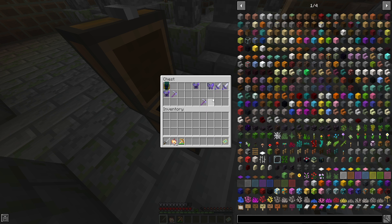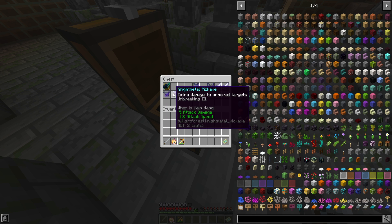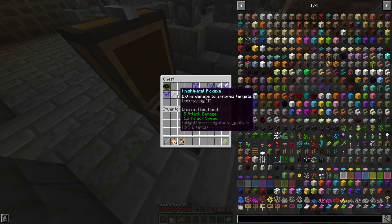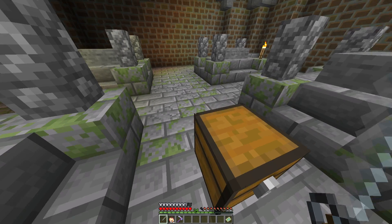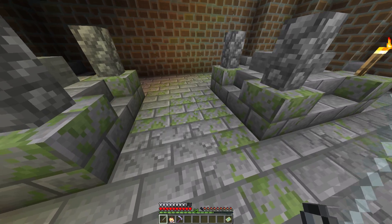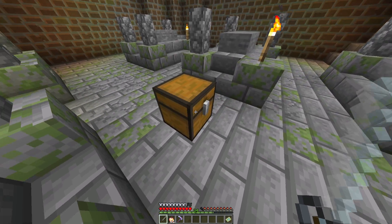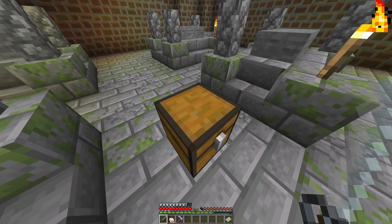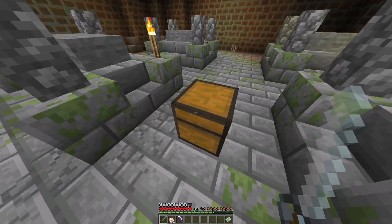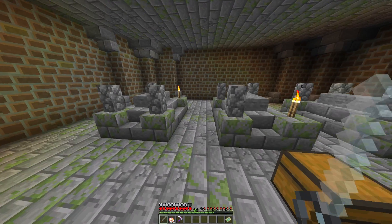We also have some phantom helmets and chest plates, some swords, and two pickaxes which look very unique. I'm actually going to use one instead of our current pickaxe — let's grab the efficiency one. So the treasure, once you've killed all six of the Knight Phantoms, will contain most of the phantom's gear: nightly weapons, armor, and the Knight Phantom trophy. Sometimes the Knight Phantoms will also drop their own equipment, which unfortunately did not happen, but I didn't have Looting or anything.